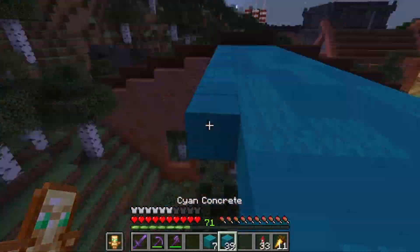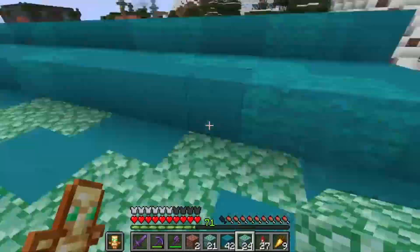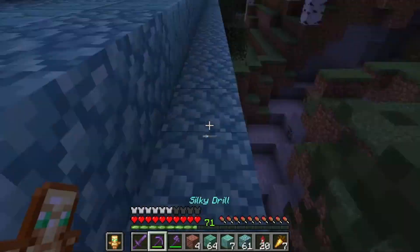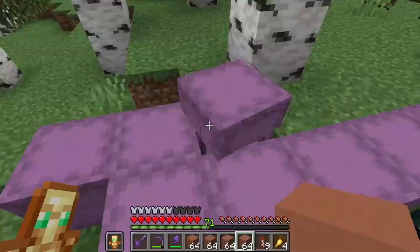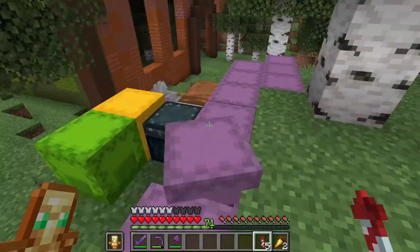Gradients, most of the time, look really good on any build. Right here I decided to use a copper roof, and I made it from all the different green materials. Just finish watching the time-lapse.